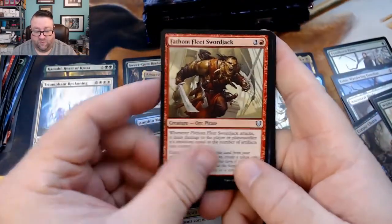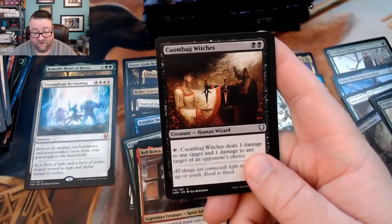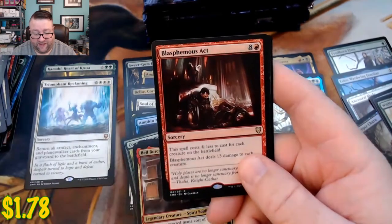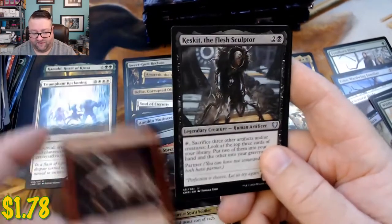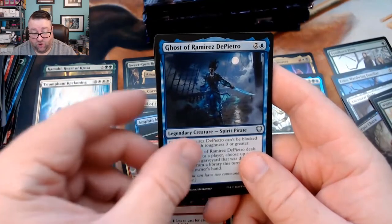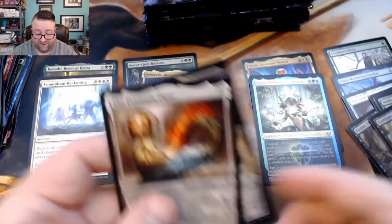We got a Fathom Fleet Swordjack, a Confiscate — oh, the Witches, that's a second one we pulled — and then a Blasphemous Act. Not a bad card; I don't think it's up there money-wise but it's still a good card, I like it. We got a Casket, Flesh Sculptor, Ghost of Ramirez DePietro, and then a foil Idol of Oblivion... I'd like Massacre.